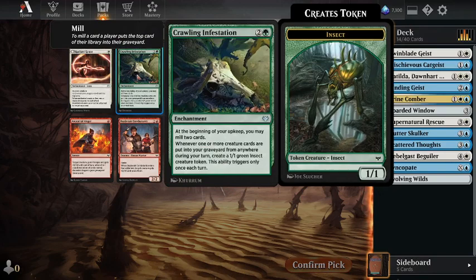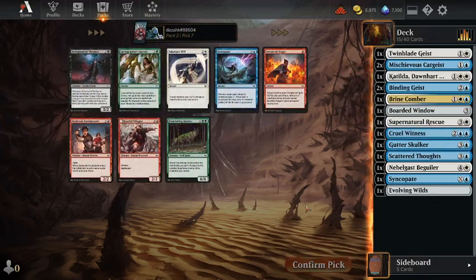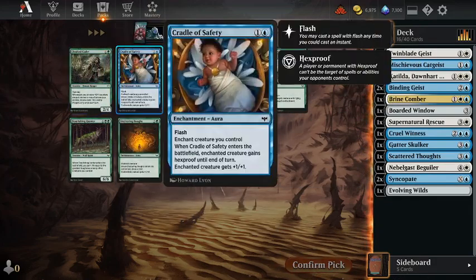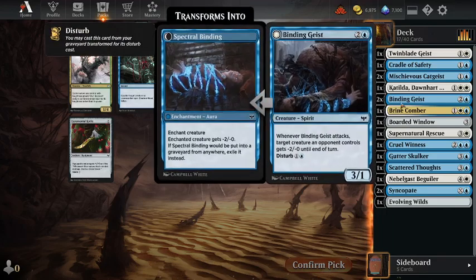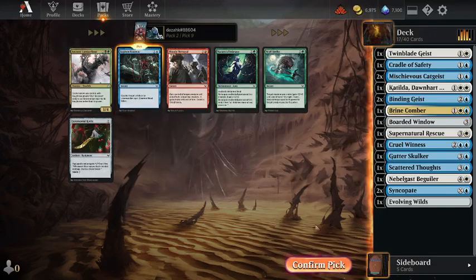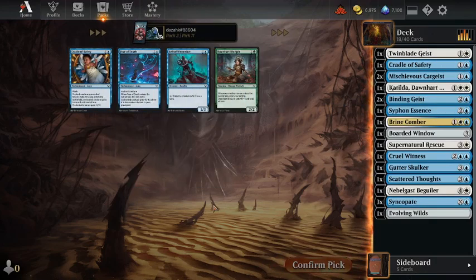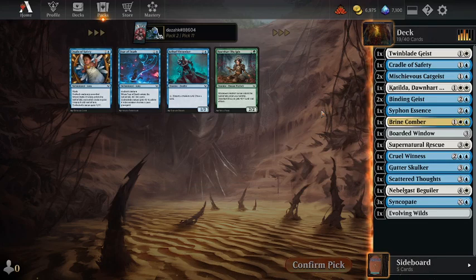Syncopate is not bad. Cradle of Safety — that is my protection spell. Siphon Essence is good. Not with Syncopate? Why not? Cradle of Safety, Fear of Death. I've just played with Fear of Death — I had three of these. Not so good.